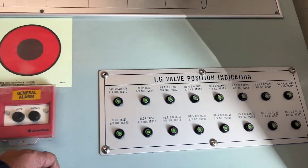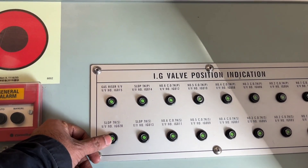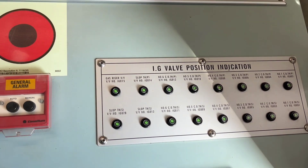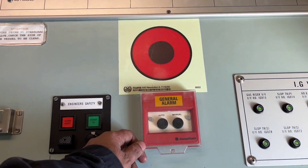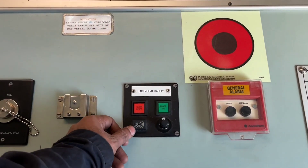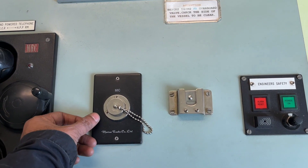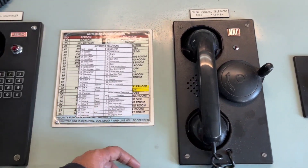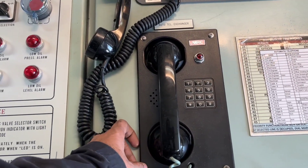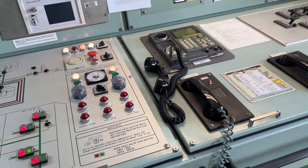These are the IG valve position indicators — they are not electrically driven; they are just for reminding you which valves are open and closed. This one is a general emergency alarm. This is the engineer safety alarm. This is the mic for the public announcement system, sound power telephone, and auto telephone. These are the things which are there in the cargo control room.